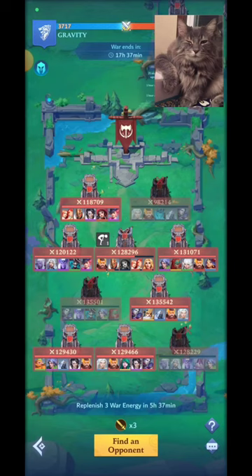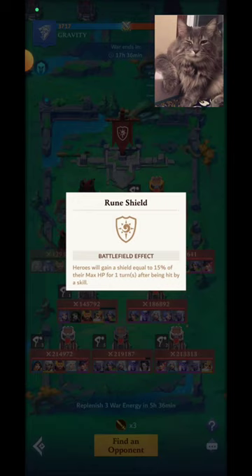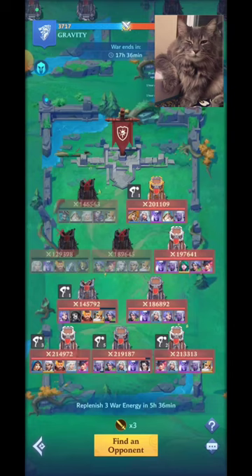F2 is Rune Shield. Heroes will gain a shield equal to 15% of their max HP for one turn after being hit by a skill. This is usually the field that is used the most. If you're in a guild that doesn't really organize teammates into specific fields, the first thing you'll notice is that everybody runs to F2 because it's the best one to set up teams — whichever team you set up, they're gonna get shields and be protected, making it harder to die.